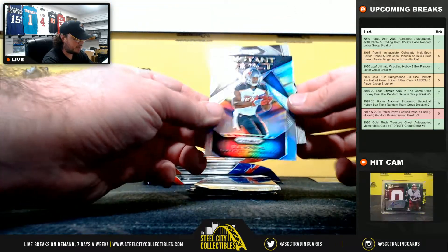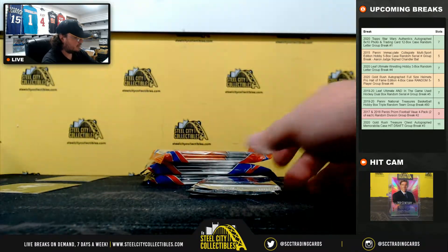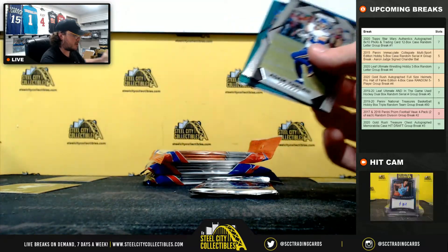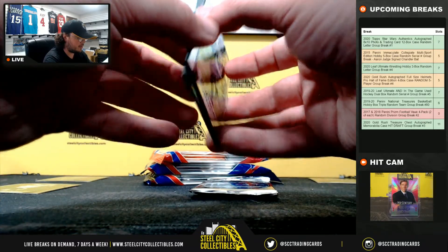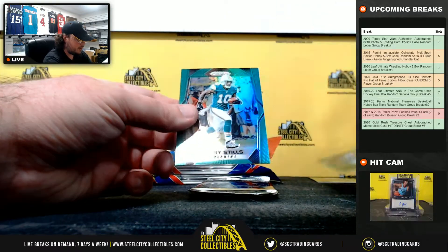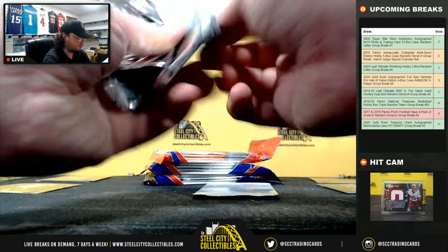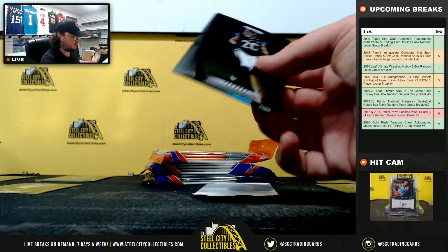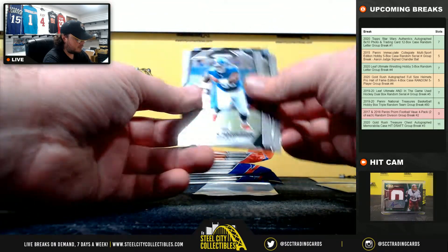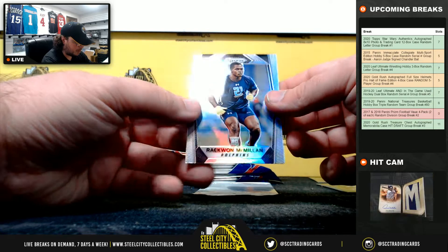Got an O.J. Howard Instant Impact Silver. And Jordan Reed there for the skins. Got two green Prisms. First one is Zay Jones, second one Kenny Stills — both for the AFC East. Got a silver Prizm right there. Damon Harrison. Raekwon McMillan Silver for the Dolphins.